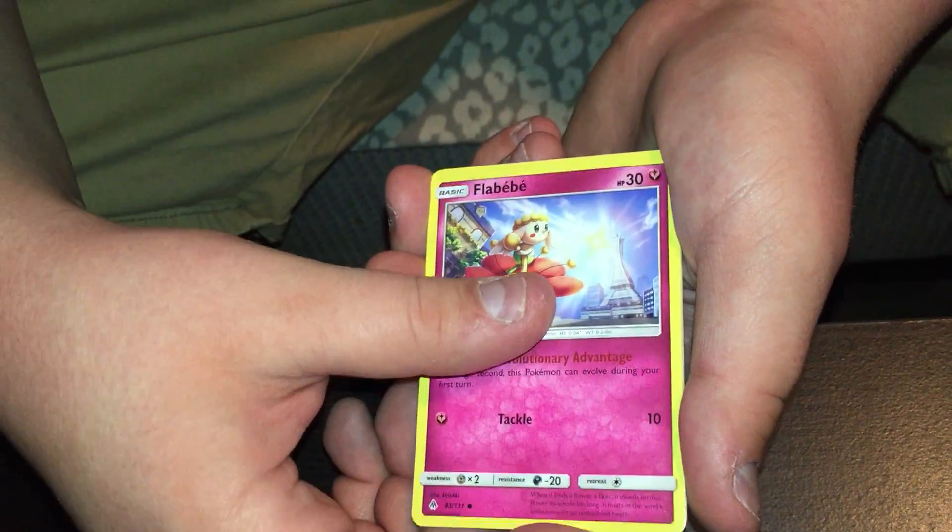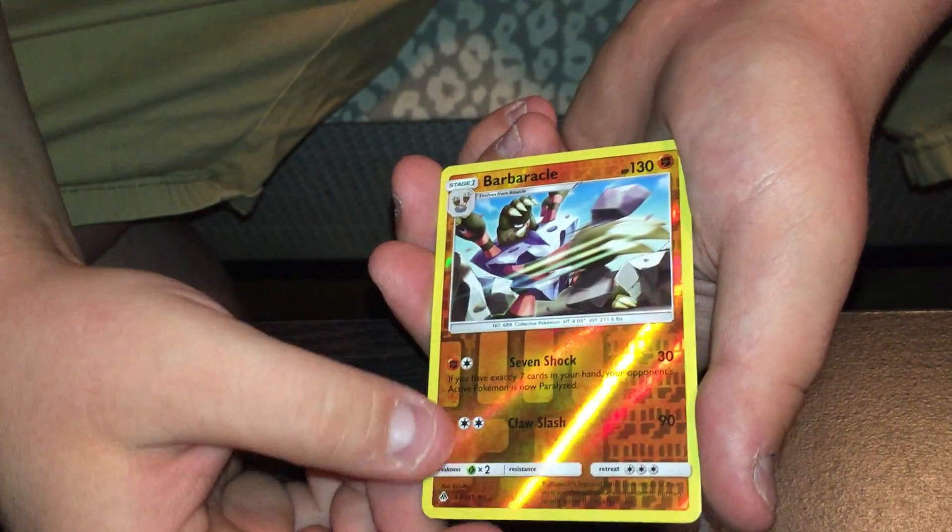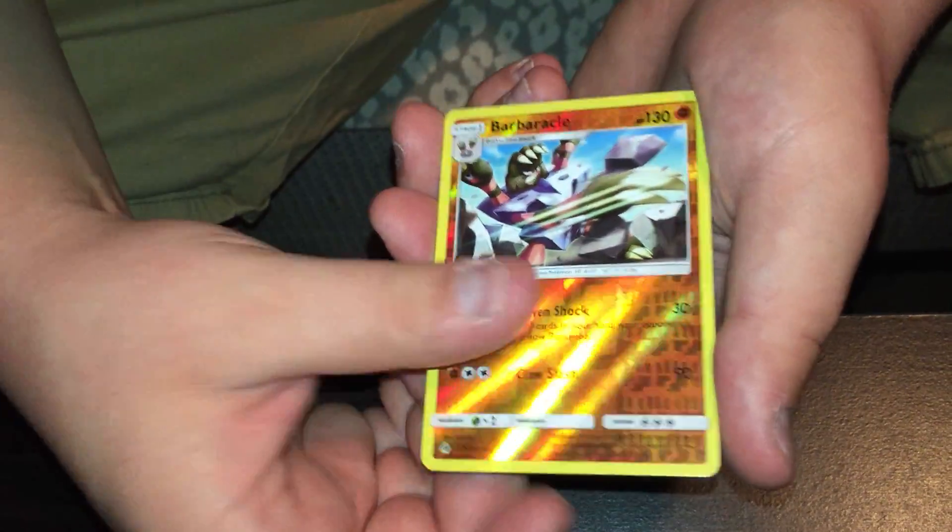Litleo, Flabebe, Rockruff, Finneon, Inkay. Reverse rare Barbacle and a Torterra. Pretty sure I have a holo version of that card. Two packs left.